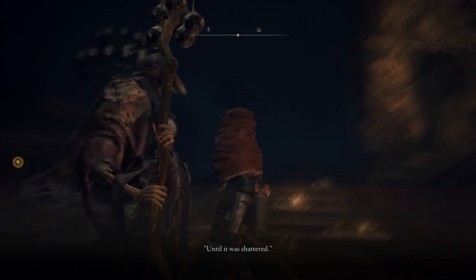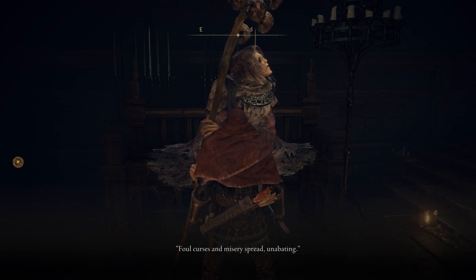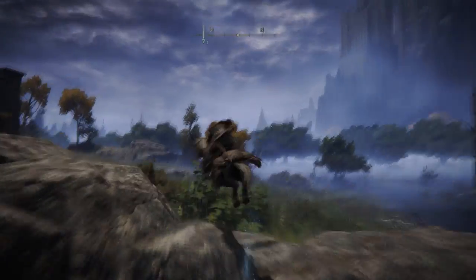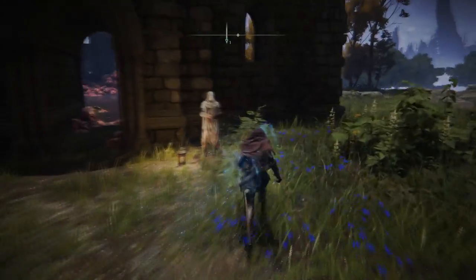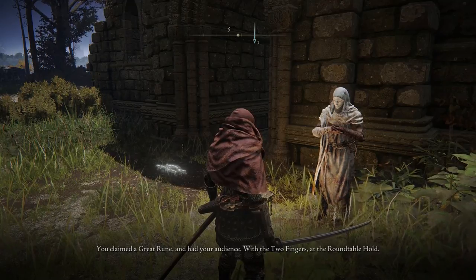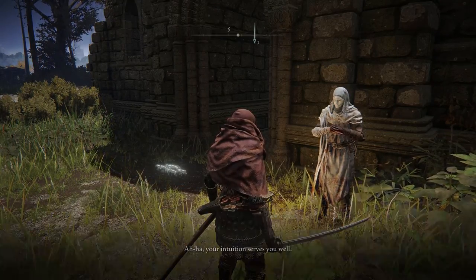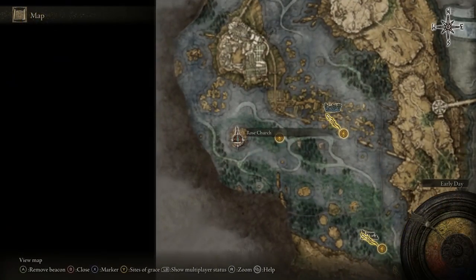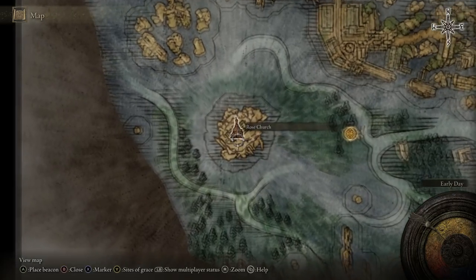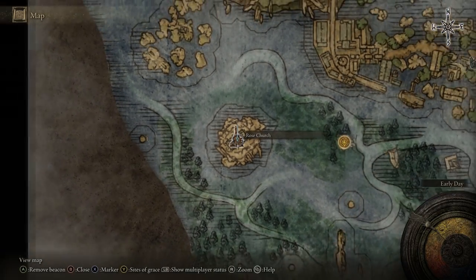You might want to press Y or Triangle a couple times while you're talking to her to make sure it really works, and she'll say the right dialogue. Then you want to go to the Blood Rose Church and talk to the White Mask NPC. He'll be to the right of the doorway. If you go there and he's not there, you need to make sure you did the previous steps. He's roughly around this location on the map — north of where you kill Godric, through the swampy area.